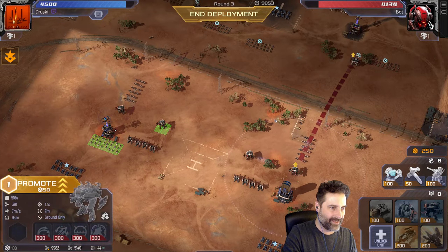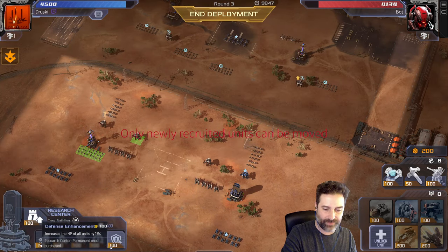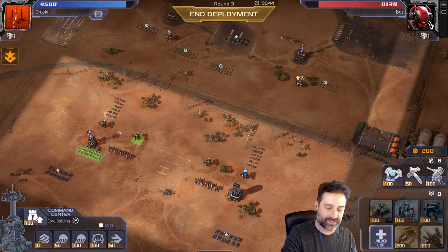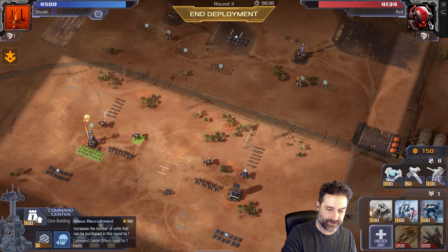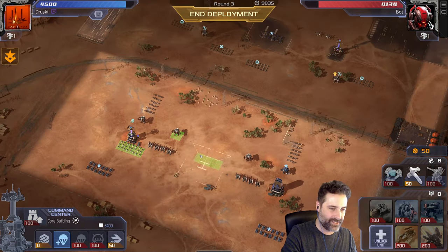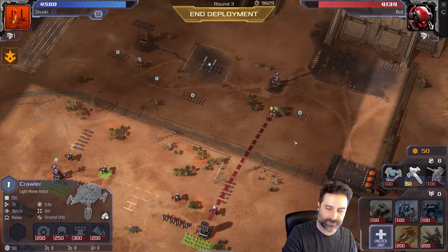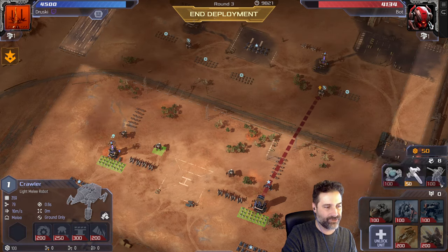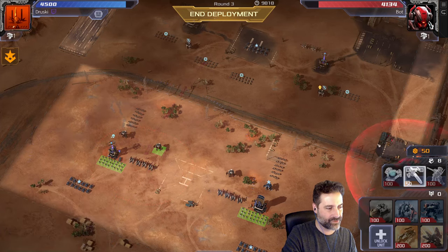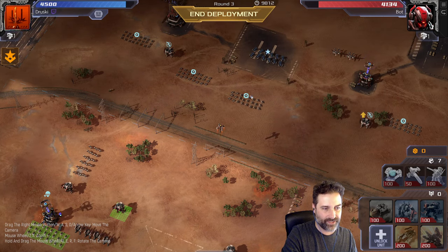Towers also have special powers — passive upgrades for attack and health, or temporary powers for that round only like extra range or extra speed. I'm going to get an extra deploy this turn, then grab another crawler for this side. We can also use devices: shields that give a 40,000 health barrier to protect an area, missile intercepts, or a storm caller. Let's do our own missile strike — it's a one-time thing but it'll take out that group.